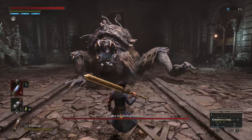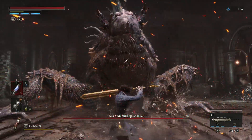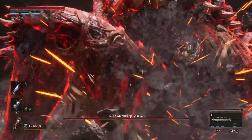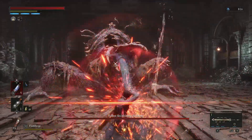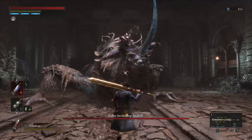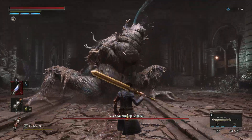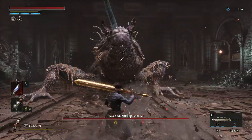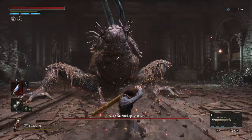Now time for the fun part — the moveset. He throws this tongue attack first, which is a very common combination. He throws it twice in a row here. When this man lifts his head up, he's going to do a quick slash down followed by a swing. That attack comes down way faster than you think. When you see him lift his head, you should be thinking of a quick block followed by a pause and then another block.